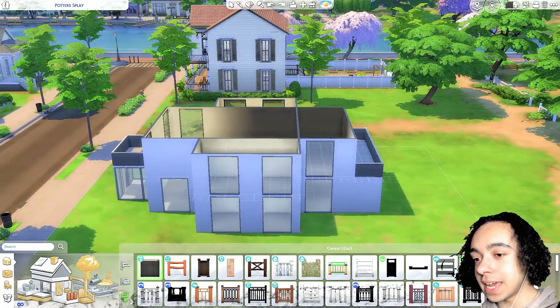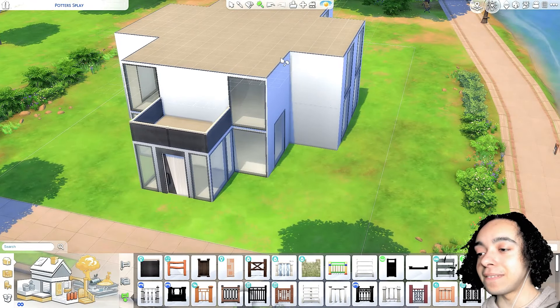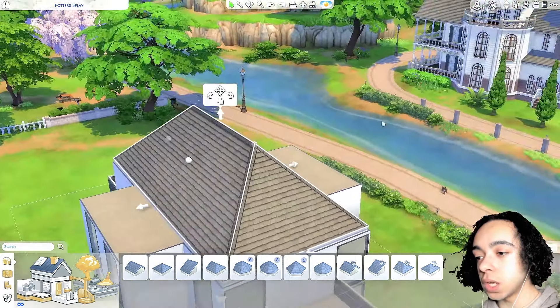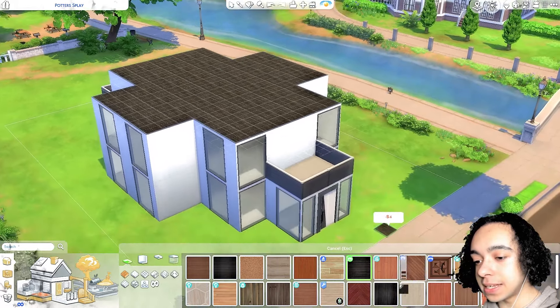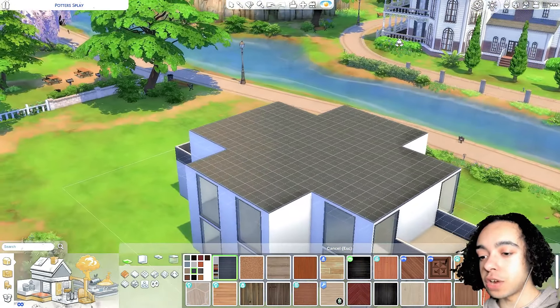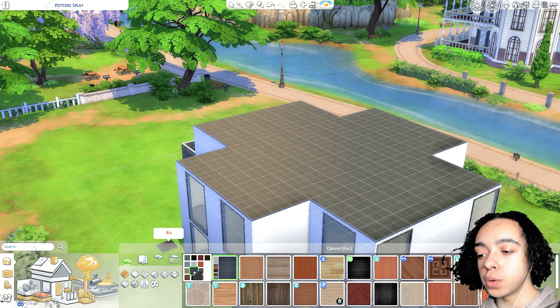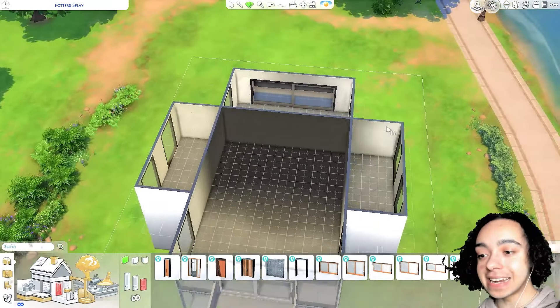Now I need to do the roof before moving on. I don't really know how to do a flat modern roof — this is part of the reason I never wanted to build, because roofs were always so difficult and none of them looked good. So I'm not going to do a traditional roof. I want more of a flat hardwood look. A flat, modern hardwood actually looks pretty good. I picked a cool-tone wood to make it look more neutral since the sun was making darker tones look too warm.